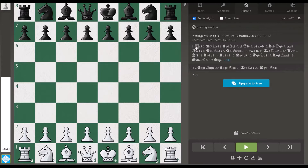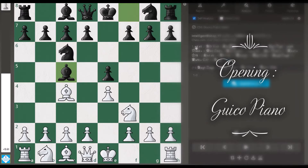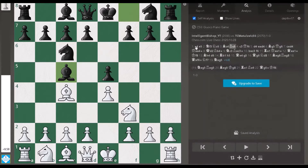It was against a very tough opponent. The game started: e4, e5, knight to f3 attacking the pawn, knight c6 defends it, bishop c4, bishop c5. This is just the standard Giuoco Piano opening from white. I am going to upload the traps on this opening very soon, so keep watching. Then c3, a normal move.